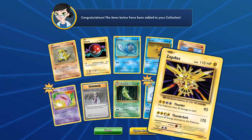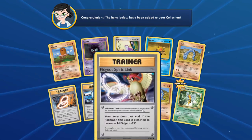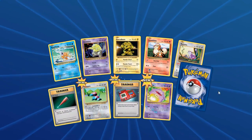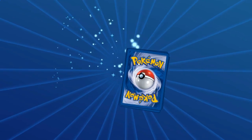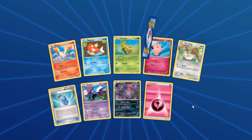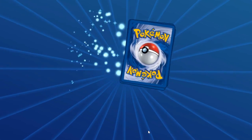Now we have a classic Zapdos! Let's open up this other pack — so many pack openings and we've gotten so many good pulls. Beedrill — at least we got the spirit links for all three of these. Let's hope we get another EX on this pull — another Beedrill. We're gonna switch over to Generations and mix up our luck, which has worked so it must be working.